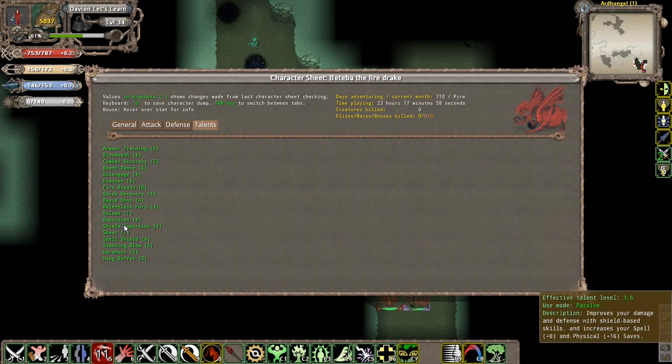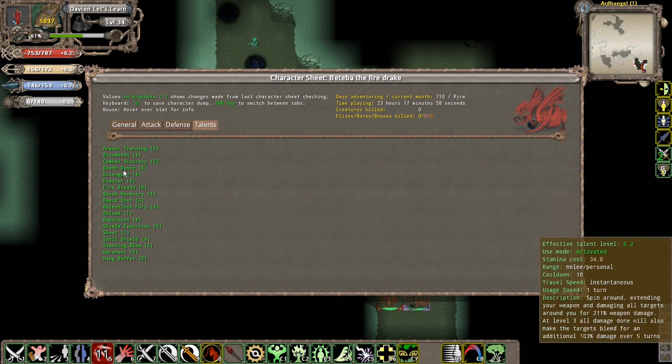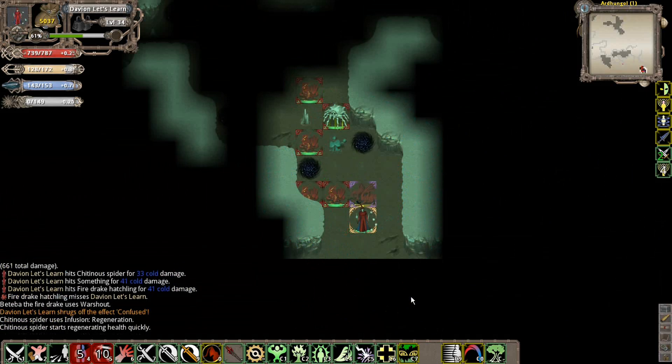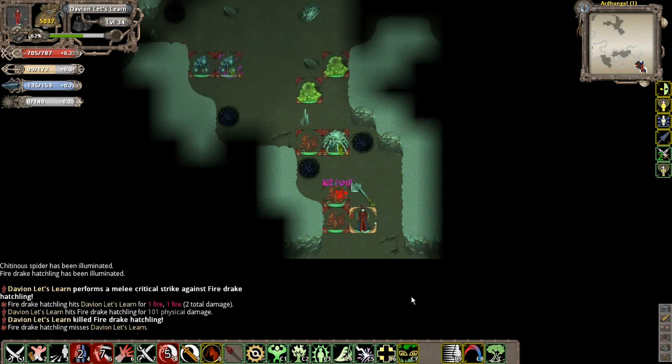This guy's got Reload, he's got Shield Expertise. I'm not exactly sure what he is, but he's like a warrior type of some sort. We're just going to jump on him and pretty much kill him off easily enough.